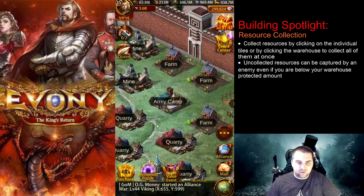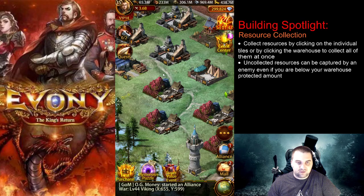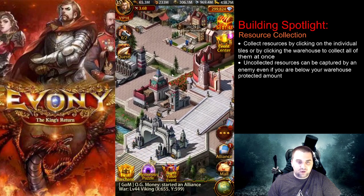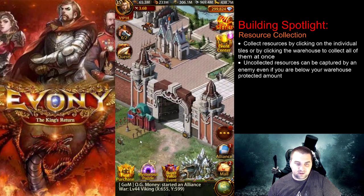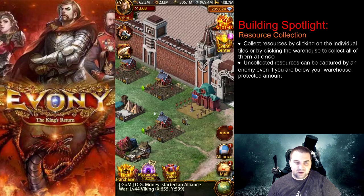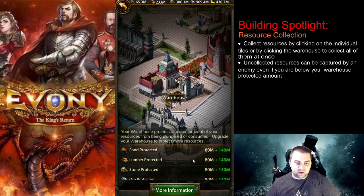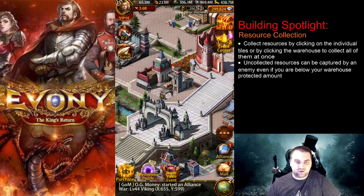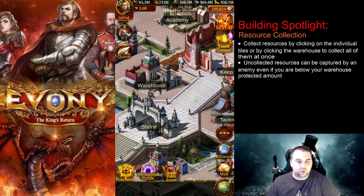For resource collection, every once in a while you'll see some bubbles appear on your resource tiles — that means they're ready to collect. You can click the bubbles to collect resources for that individual tile, or smartly click the bubble on top of the warehouse which collects all resources for all city tiles and also grabs some gold from your subordinate cities. Anything uncollected can be captured by enemies even if you are under the protected amounts discussed in the warehouse building spotlight video.